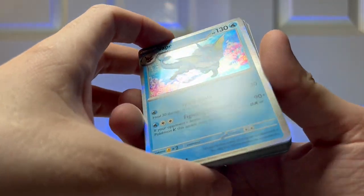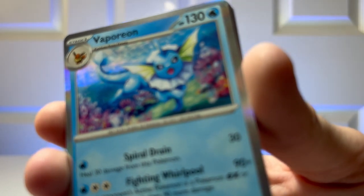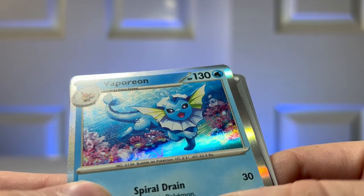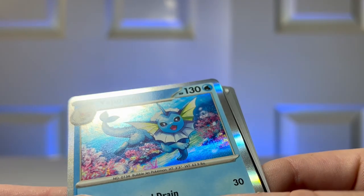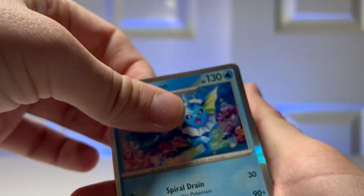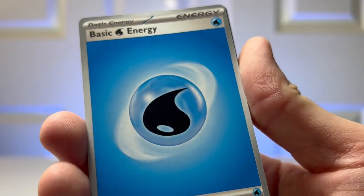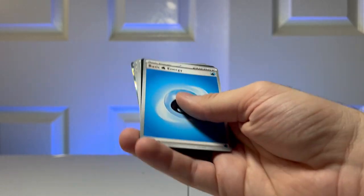And a really nice regular holo Vaporeon — let's zoom in on that. Wow, look at that: the light shining through under the water with the coral. That is absolutely beautiful. I love that. And the last one is an energy. That's all that there was for that pack. Let's go ahead and open the next one — I really like that Vaporeon, very beautiful card.